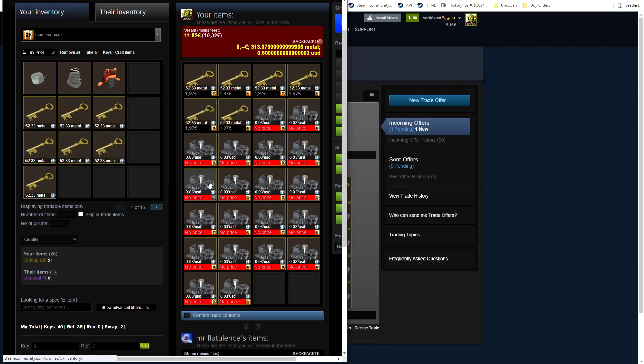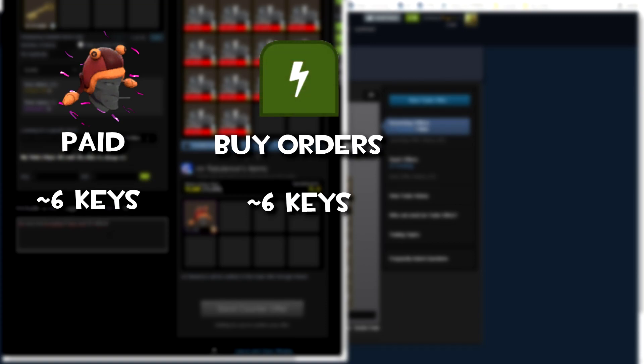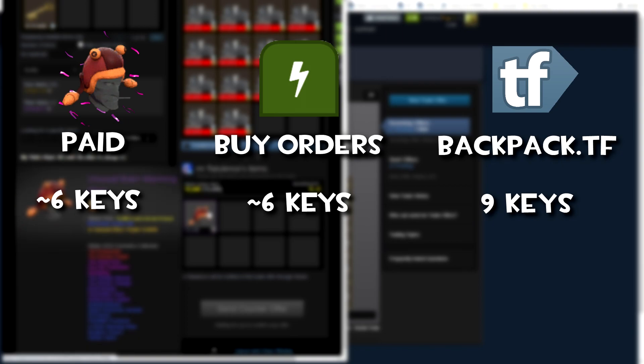In this next trade I put up some buy orders on backpack.tf and I actually got an offer from somebody for a Brain Warmer Purple Confetti, which under buy orders is pretty good so I can probably profit from this. Buy orders are around 6 keys — just bought for buy orders — and backpack.tf price is at 9 keys.